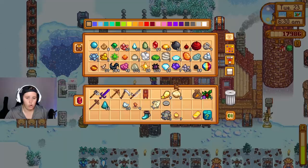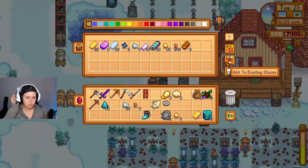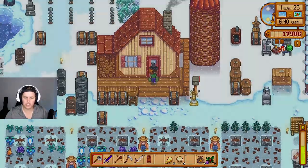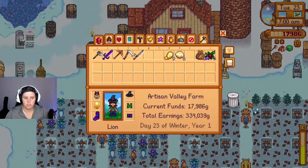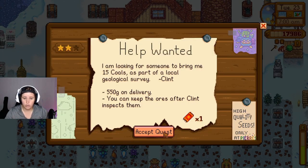We're out of coal, so I think we're going to have to do a whole bunch of dust sprite hunting. We found a chair and some worms, which was also interesting — I'm just going to throw those out. Oh, 15 coal!